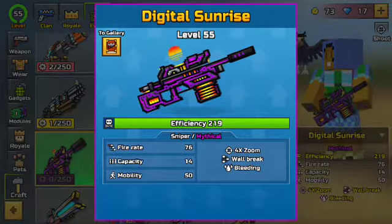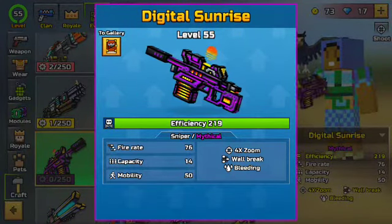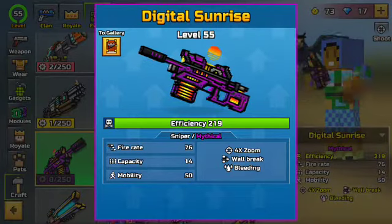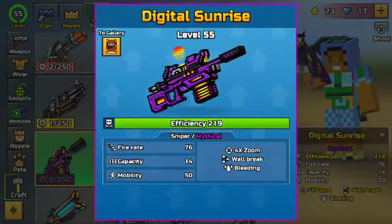This one is at 219 efficiency — the highest in the game. It has four times zoom, wall break, and bleeding. Fire rate 76, capacity 14, mobility 50. It's a slam weapon.